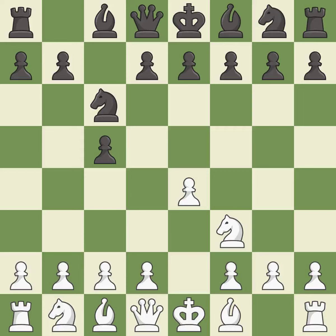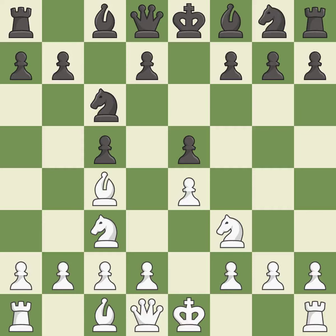Nc6 helps control both the d4 square and the e5 square. Nc3 develops the knight toward the center, supports the e4 pawn, and controls the d5 square. E5 takes control of the center, especially the d4 square, at the cost of weakening the d5 square. Bc4 develops the bishop toward the center, controls the d5 square, and prepares to castle kingside.